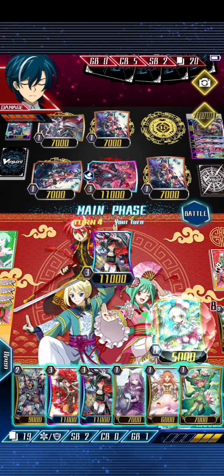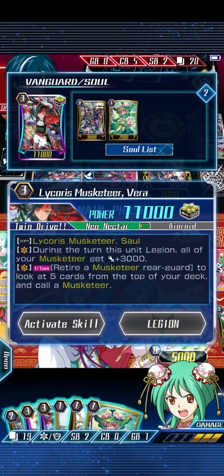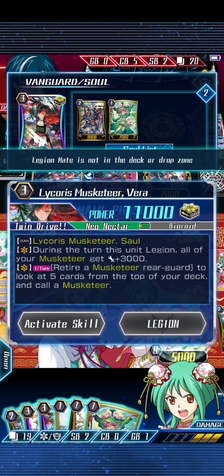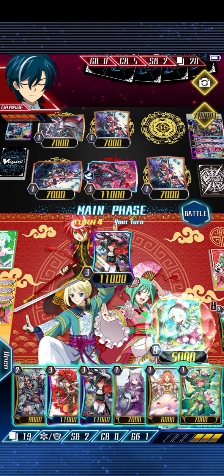In that case, no strides — that is absolutely horrible. Legion mate — legion mate is not in deck or drop zone. Are we not playing the legion mate? Noooo. This deck is horrible.